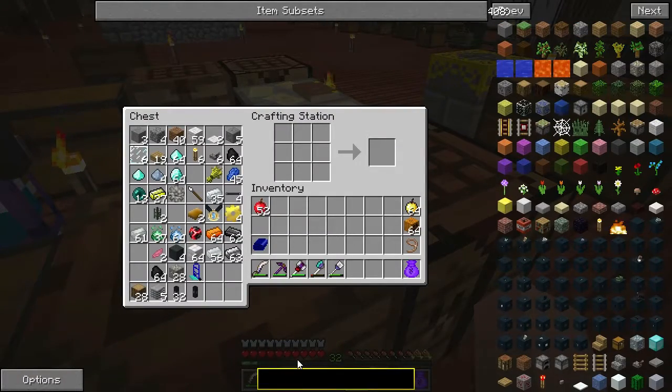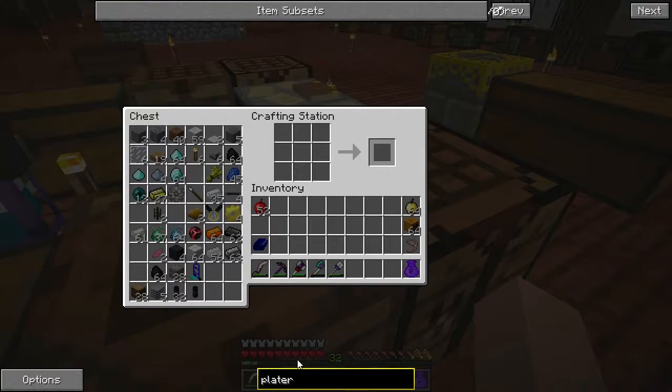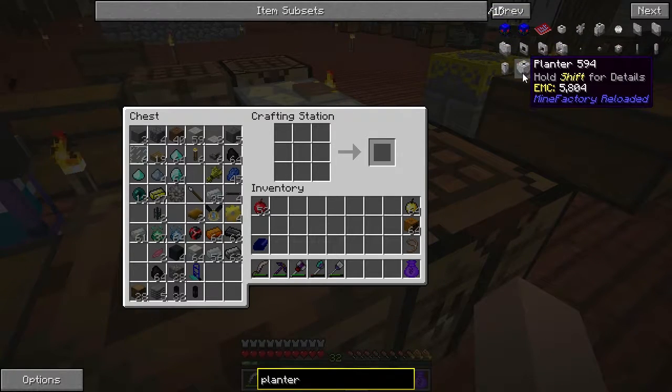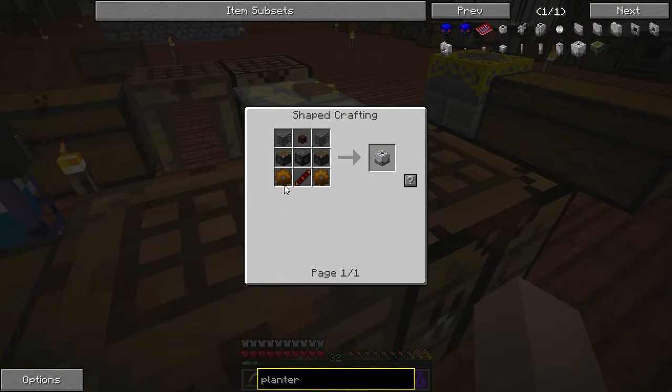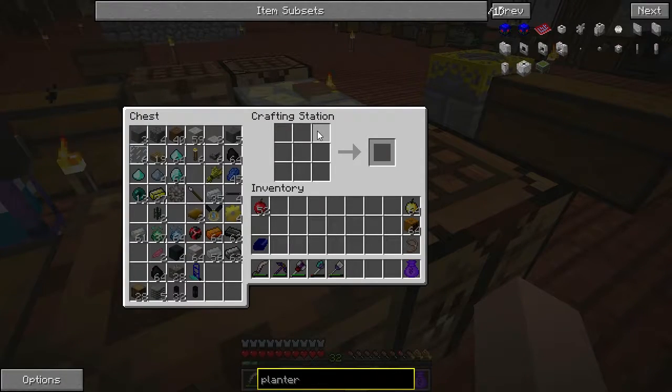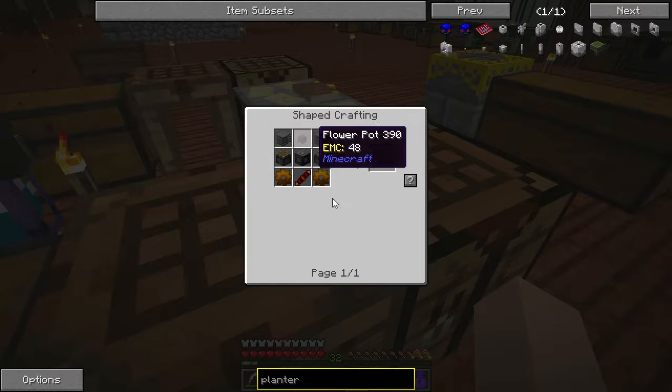We've got to say hello to the main man Ghost. Oh, Ghost is at the farm — he's gone to the farmhouse, that's fine. So while Ghost is over there, we're going to build ourselves some very important stuff. I need to build myself a planter and I'd like to make two of each. For the planter we need a flower pot, which is made of brick — pretty simple to do because I should have some clay around somewhere. We also need plastic and pistons.